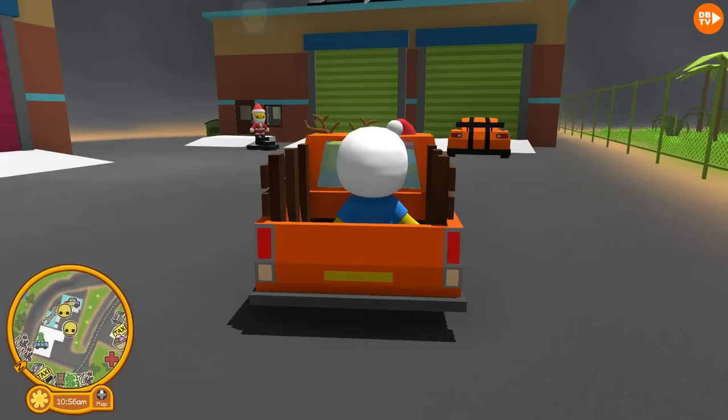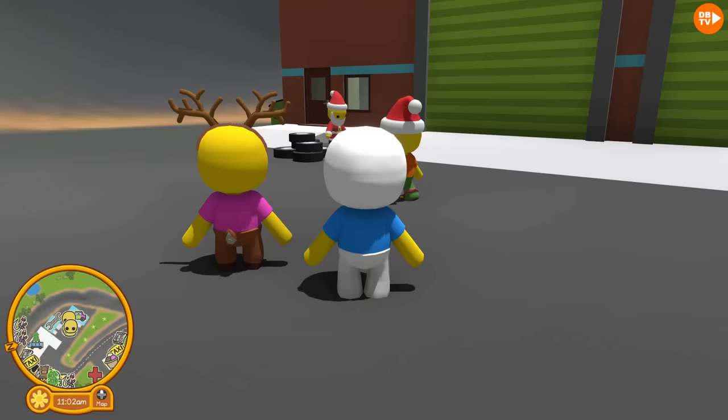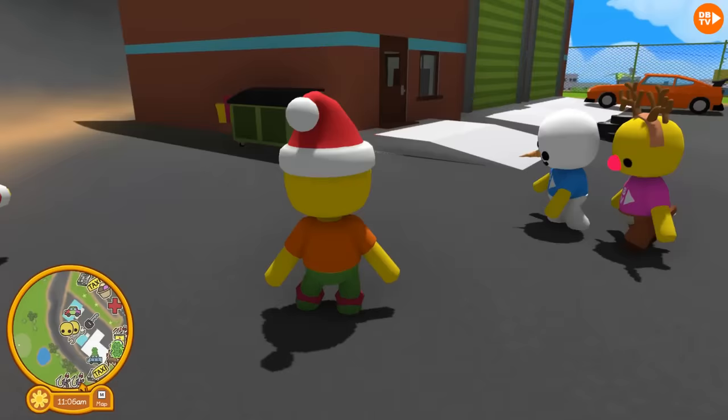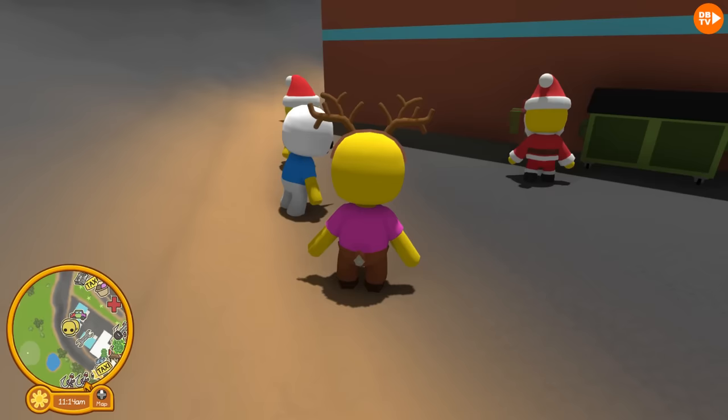Oh my goodness, guys, it's Santa! Whoa, it's Santa! Hi Santa! Hold up, wait, where's he bringing us? Guys, there's a present here! This is the last one I'm looking for! I'm going to go collect it! Unlock the propeller hat hair variant! But actually, it just says propeller hat, but it's probably just a texture bug or something.